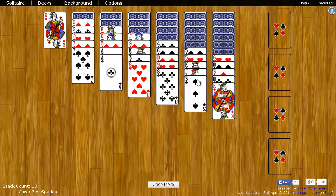In Yukon, the goal of the game is to get all the cards to the right four foundation spots. Each one of these foundation spots starts with an ace, and then you add cards on top of the ace in ascending order of the same suit up to king.